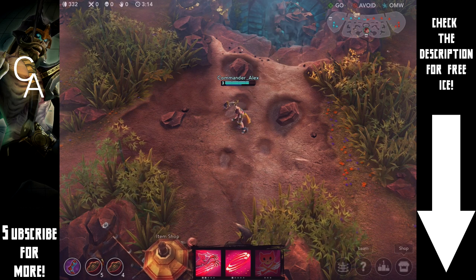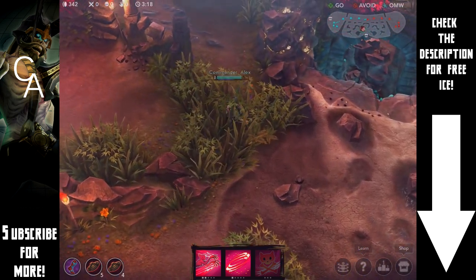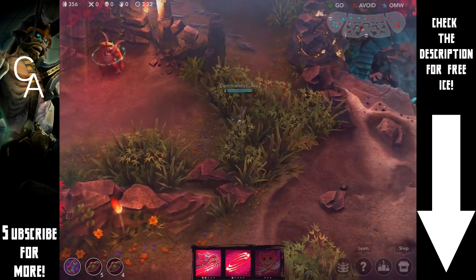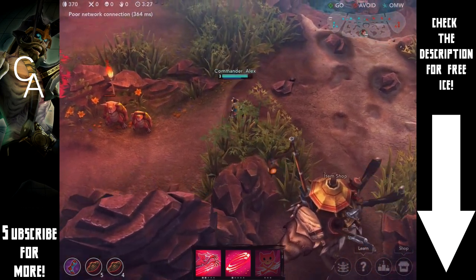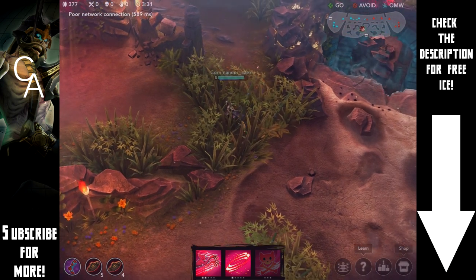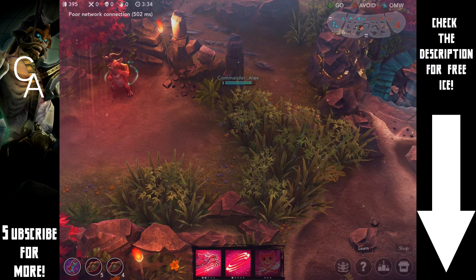So today we're going to be talking about Mine Placement. There are two ways you can use Mines, which I'm sure you guys already know: you can use them for vision and you can use them for fighting. Personally I don't see a lot of use in using them for fighting. They are a little bit broken at the moment — I've seen high level teams basically just using Mines and winning early game fights really easily, which is something I'd like to see fixed.